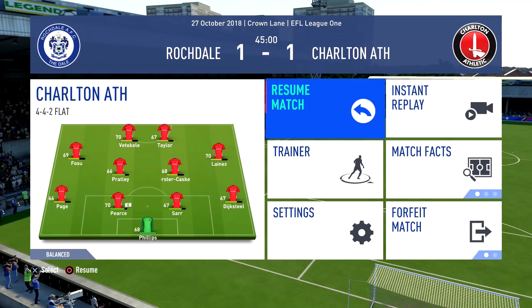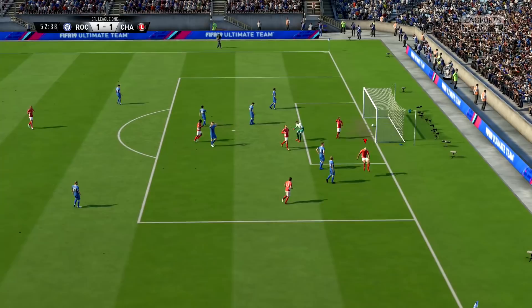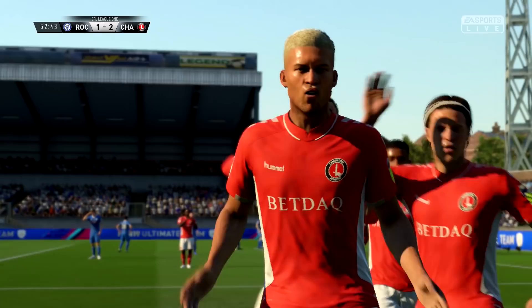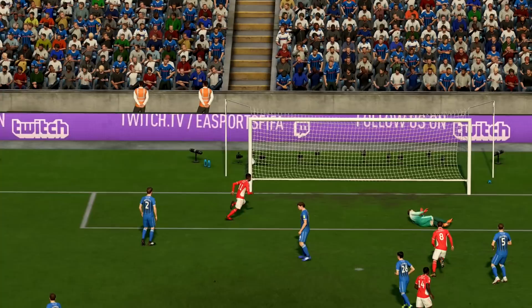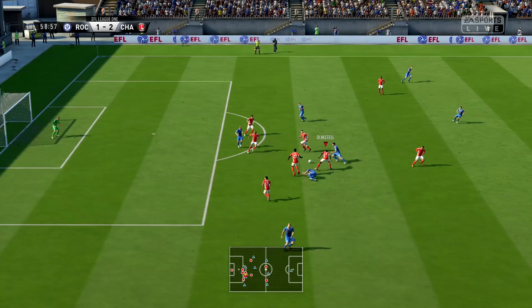Rochdale have given the ball away stupidly to Lanez — not who you want to give possession to. Vettichelli is waiting for the run of Taylor. Taylor in the box now — Taylor scores! He shoots and scores, and Lyle Taylor is back on goal-scoring form. He gives us a little love heart towards the camera and the boys join in the celebrations. We've put ourselves 2-1 up — a great contrast in the moods of supporters there. Lyle Taylor finds the inner side netting with a lovely, lovely finish, making up for several missed shots over the last few weeks.